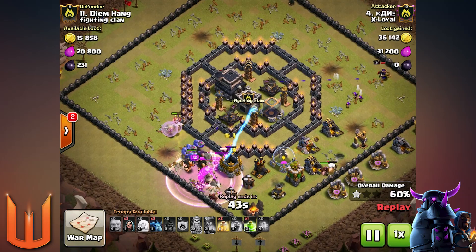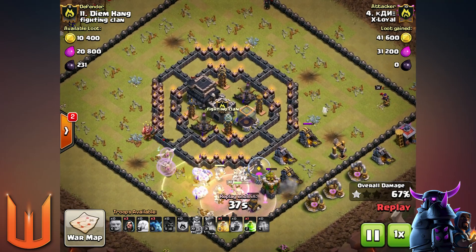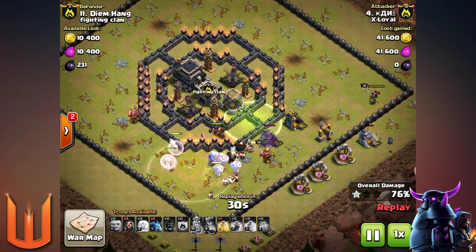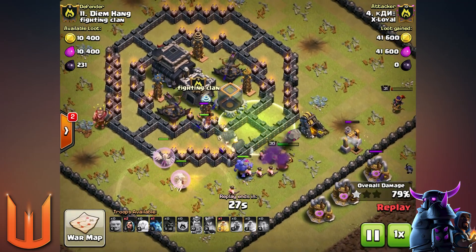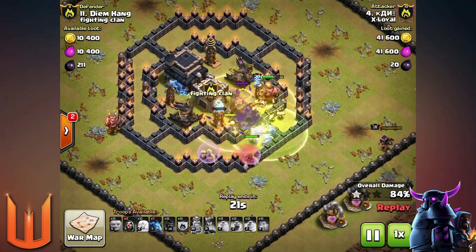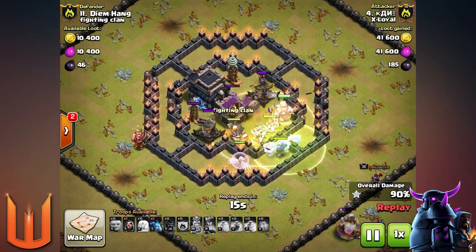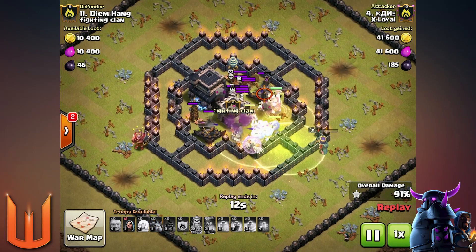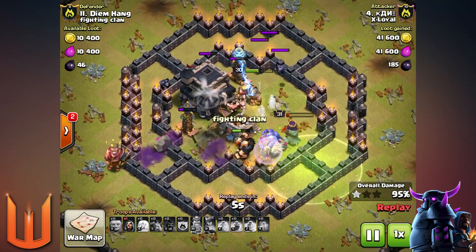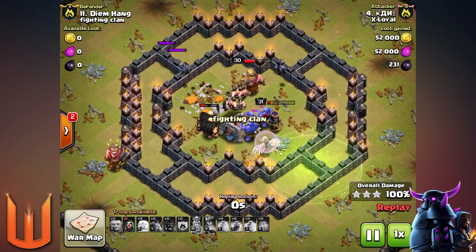One air bomb there doesn't do too much, but the teslas are hammering away on one of the healers. Bowlers and giants are continuing on, probably meeting in the middle to destroy the X-Bows and teslas. Another air bomb knocks out one of the healers, but there are two healers left — that's more than enough. There are plenty of bowlers and giants to knock out the core. Heal spell goes down in the middle, and one air mine knocks out the second-to-last healer. One healer left — archer queen clearing on the outside — and there are no problems for the BK, bowlers, and remaining healer to finish off the base. Another good three-star by ex loyal, and no problems at all with the healer nerfs so far.